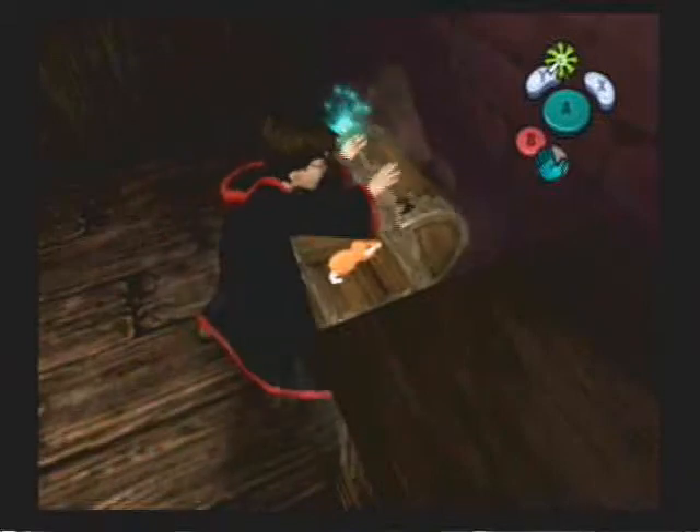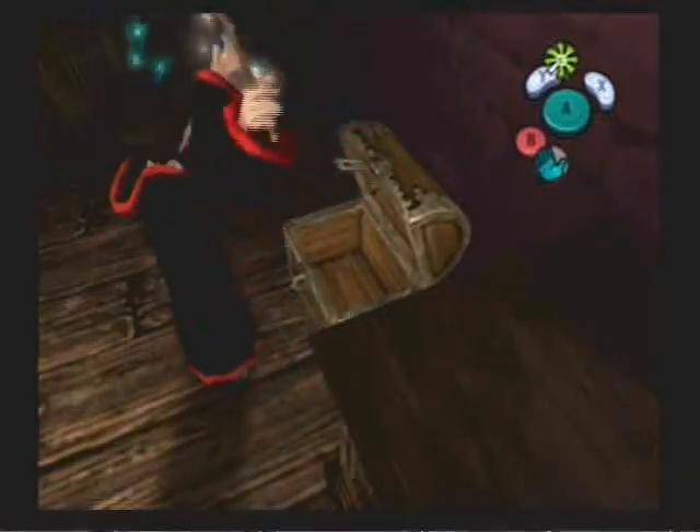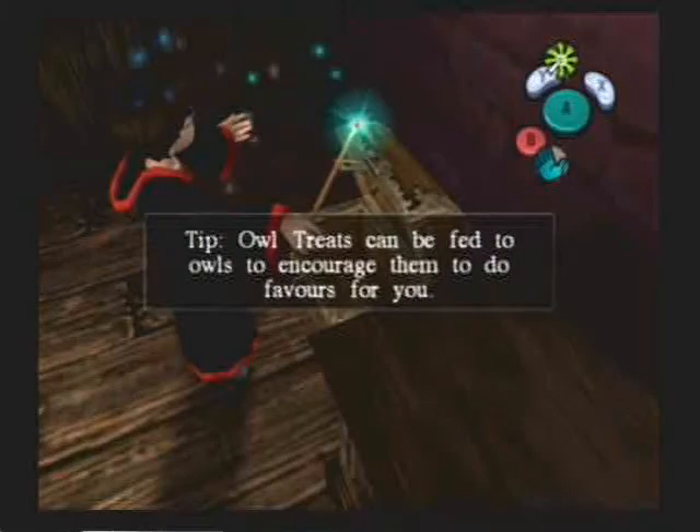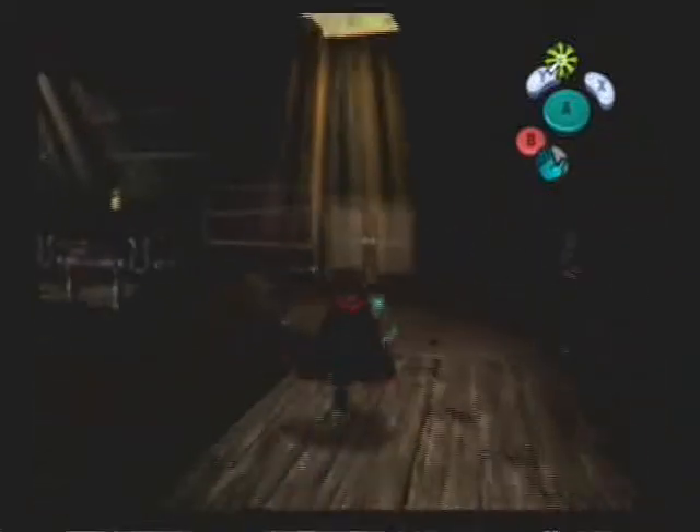In this game, Hedwig helps us out with certain objectives, but we need to give her an owl treat first. Now this is an owl treat. You feed these to Hedwig and normally she'll go get you like a ladder or something like that.